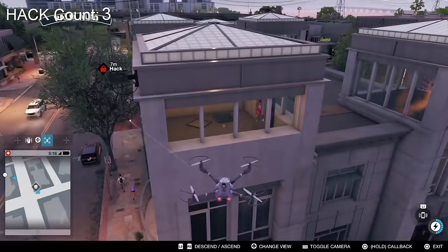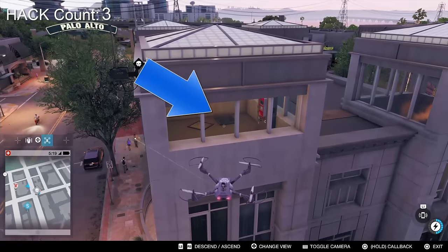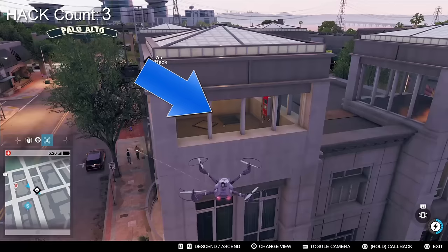But if I just raise the drone up slightly and tilt the camera you can see that there is a vent which will allow you to get into the room.